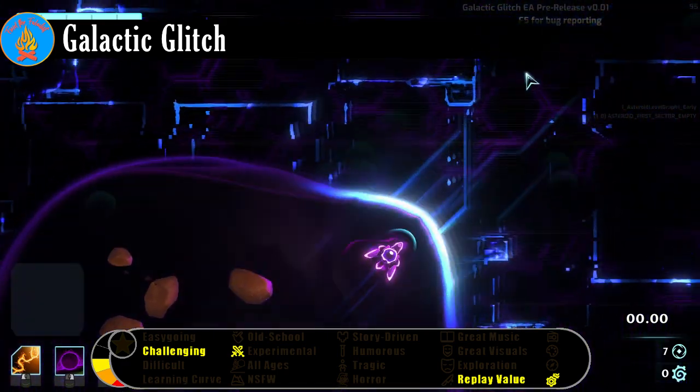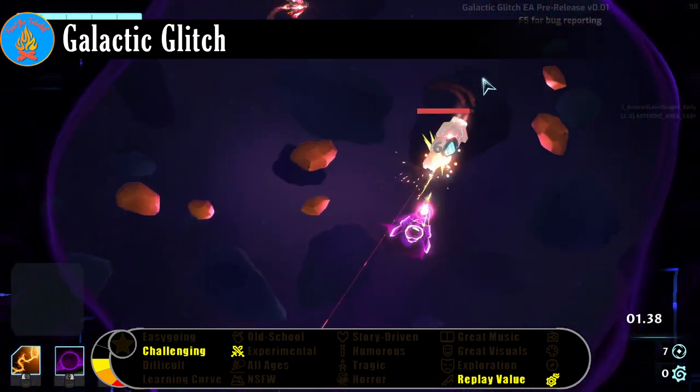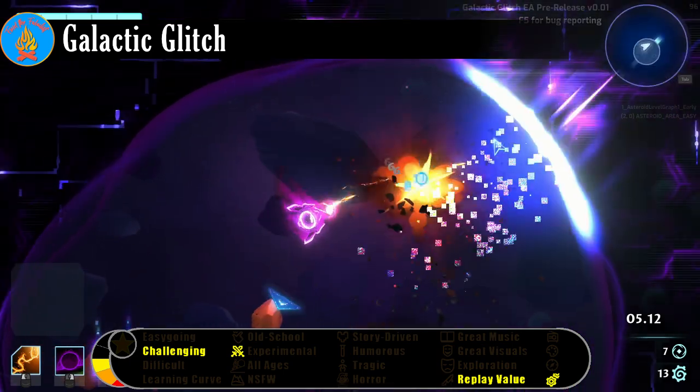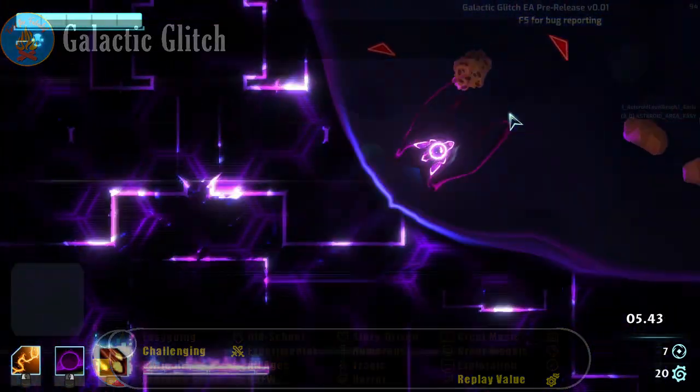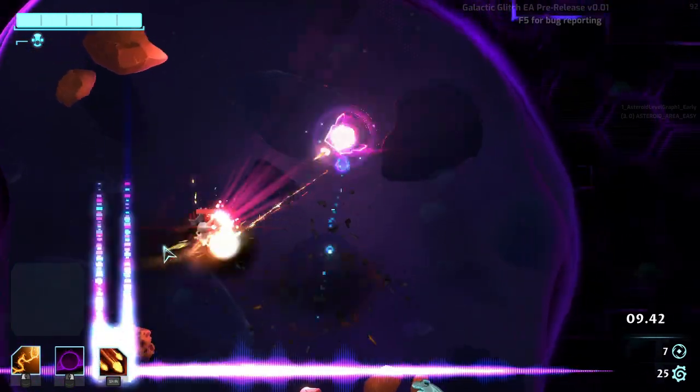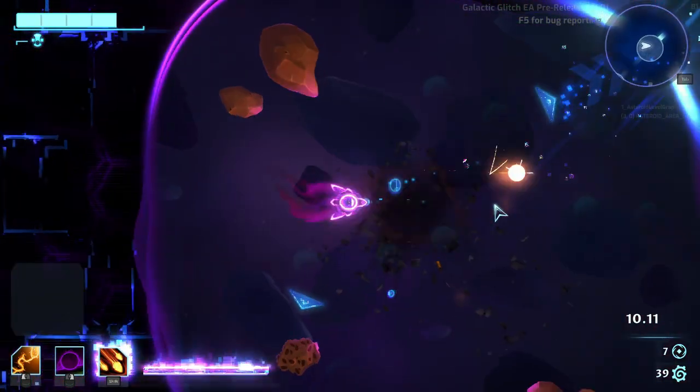Galactic Glitch is a twin-stick shooter with a physics-based twist. In addition to the standard armaments you'd expect in a game like this, the player's ship comes equipped with a gravity beam that can be used to grab debris, missiles, and even small enemies and fling them as projectiles.